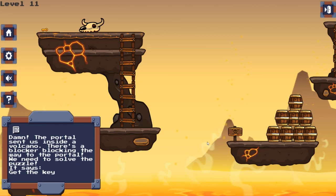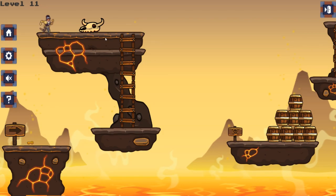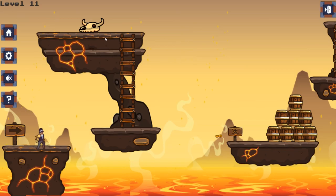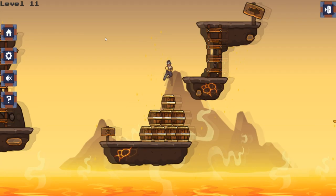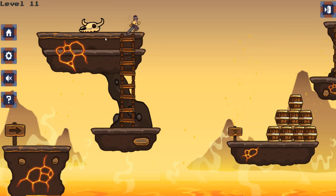Now it says to get the key. There's a key over here, so let's go get it. Even though I'm the developer of this game, it's still kind of hard sometimes to get the jump and movement right. The blocker should be gone now — let's collect the referral.